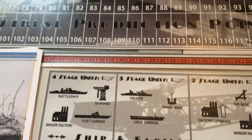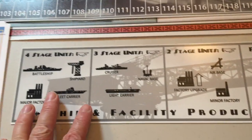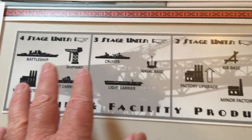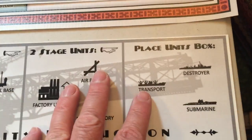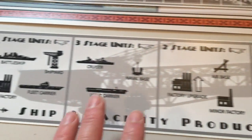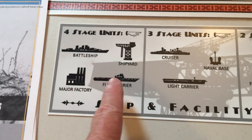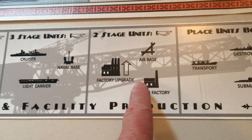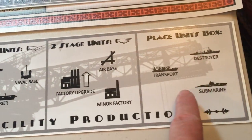Finally, we have our production chart. This is a multi-stage production chart. Some units go through different stages of building until they actually reach the place units box, which means that a battleship, an aircraft carrier, and a shipyard are going to take longer to produce than, say, an airfield or some of these other units.